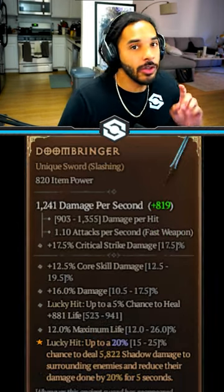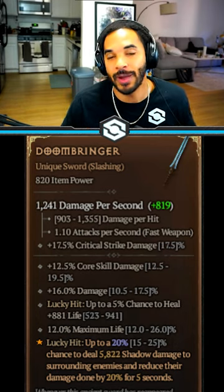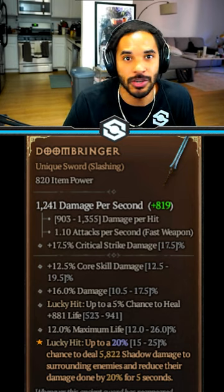The other sword is the Doombringer, giving you extra damage and making you tankier. The bonus procs shadow damage on everything around you and makes it so that everything does 20% less damage to you.